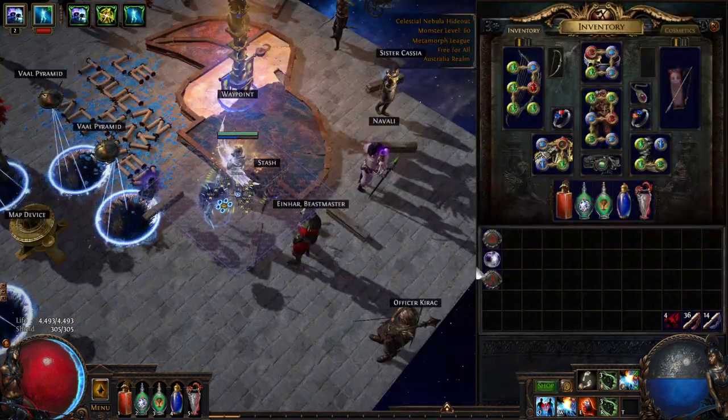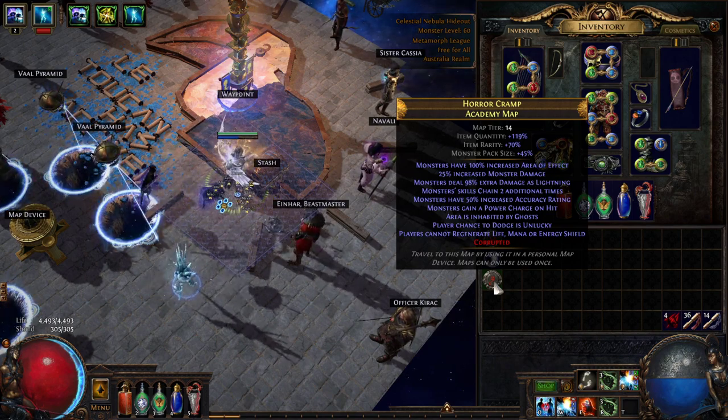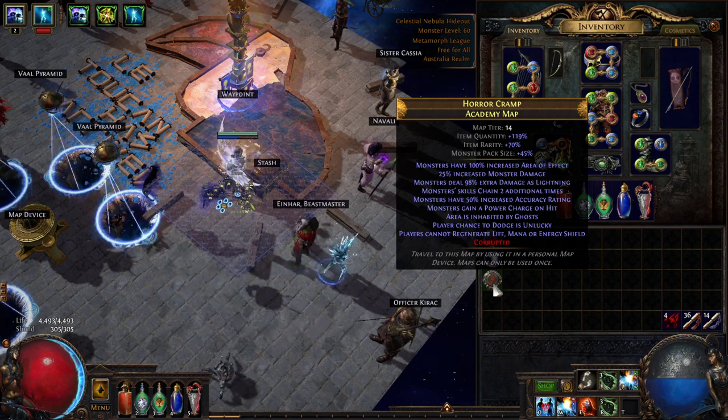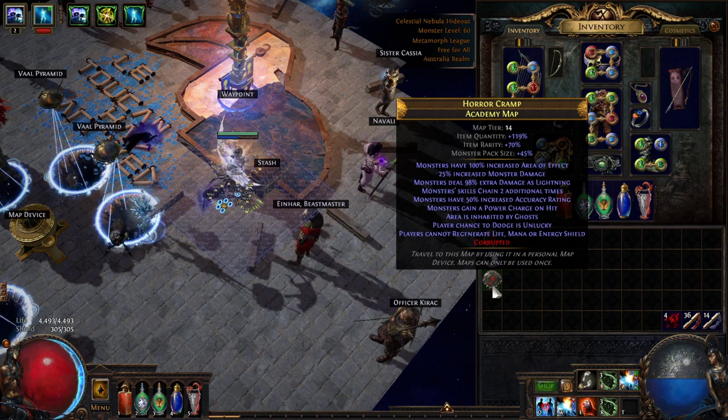Oh howdy y'all, grab yourselves a beer - it is time for some Path of Exile discussion. Today what I wanted to do is showcase how the elemental hit, tri-element, elemental equilibrium mind character that I league started in the current league is going at the moment.